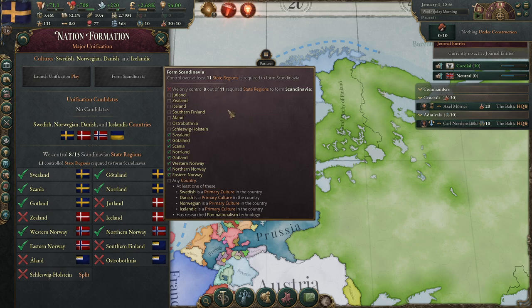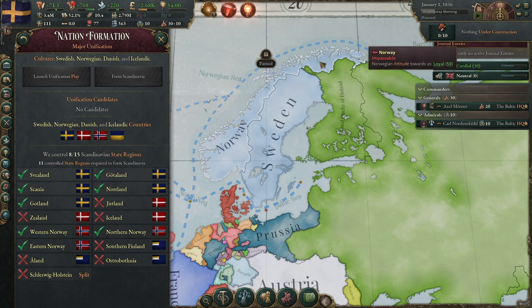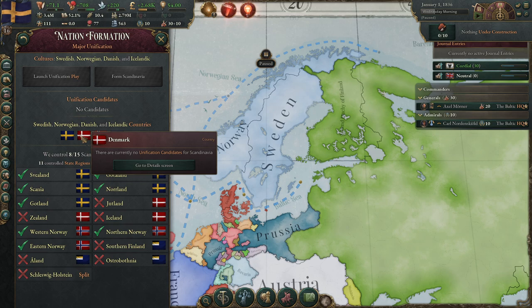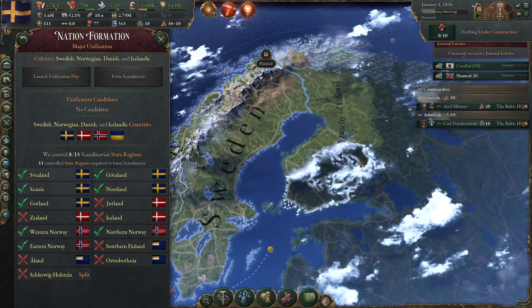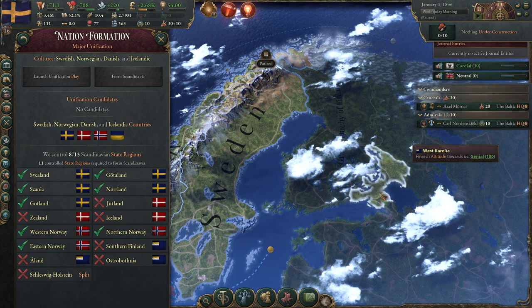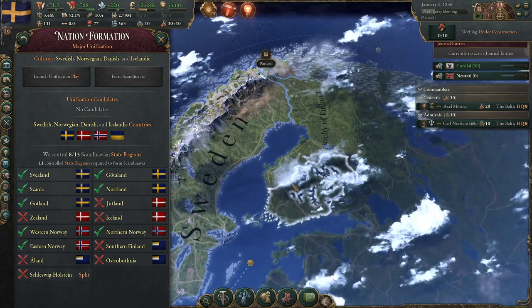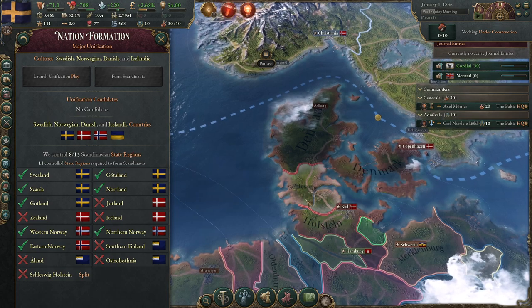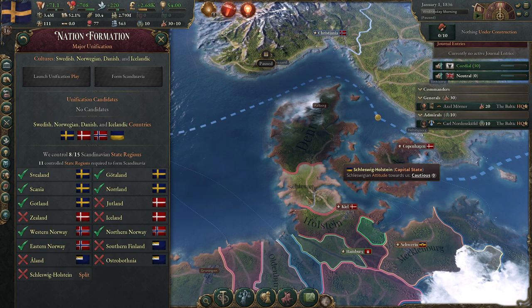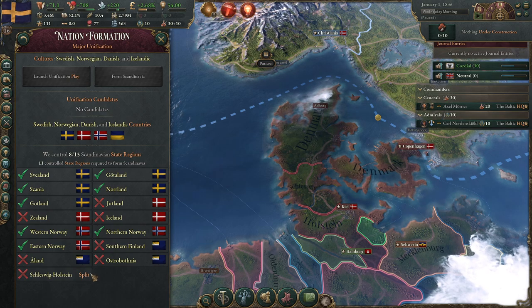You should try to puppet Denmark, because Norway is already under your control in a personal union — that is why they have your color. If you can get Denmark on your side you get three more states, which is exactly enough to form Scandinavia. There are a couple more states on the list: the Finnish states — these three states plus Åland, and Sleswig-Holstein, which is split because part of it is independent and part is Denmark.